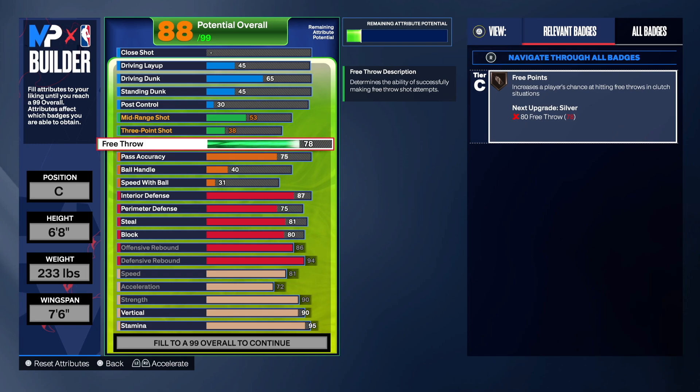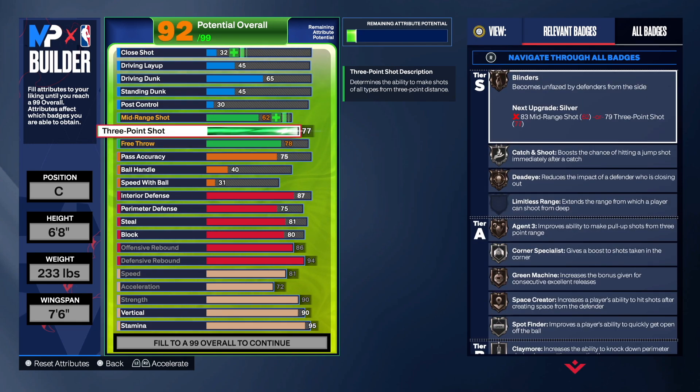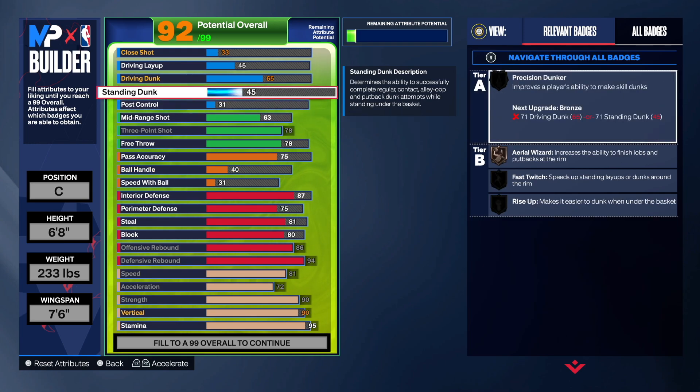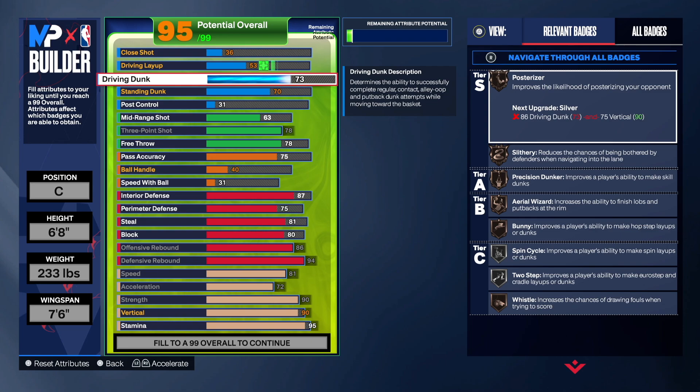Now, 78 on the free throw and we're maxing out the three-point shot — this is also how you get the two-way three-point glass cleaner build name. This is all that you need. You get Catch and Shoot on silver which is dope, plus amazing bronze and silver badges. For post control go 31, and for standing dunk only go 70.